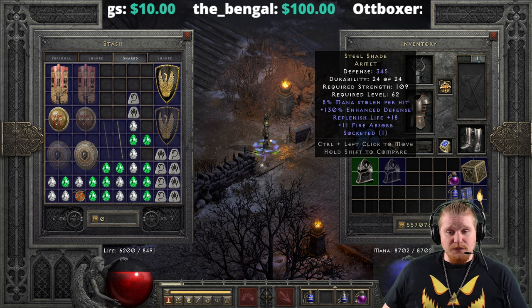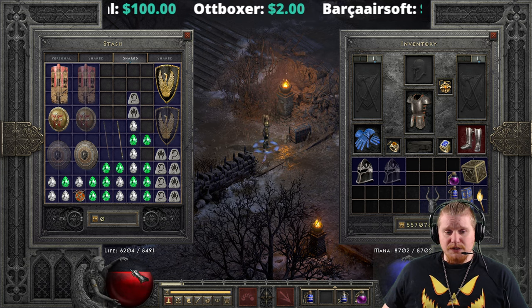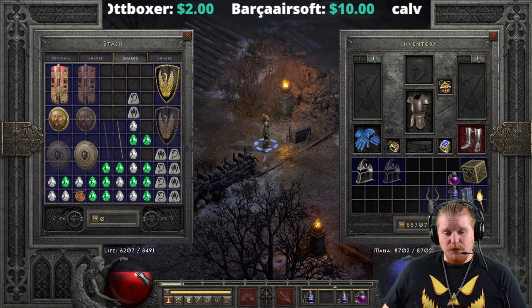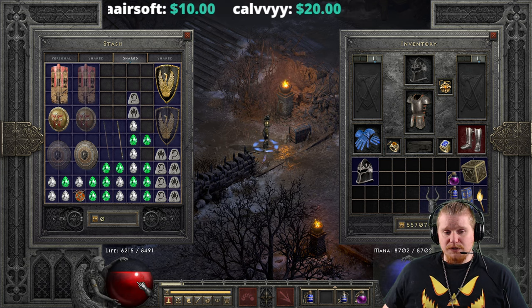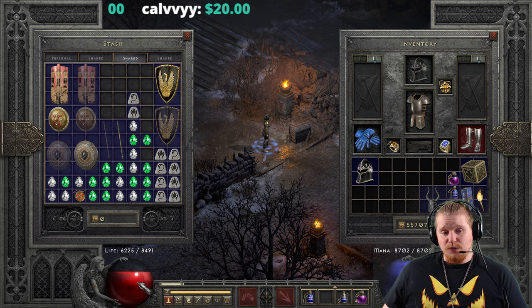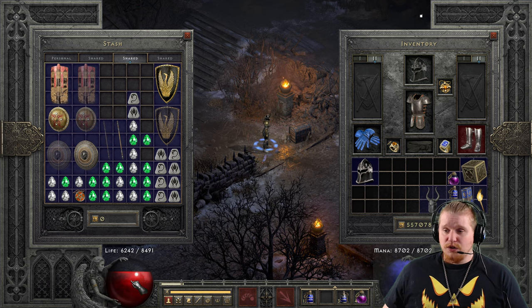We also have another very nice effect of Replenish Life. So you'll notice I have 6,204 HP and I'm replenishing about 1 per second. And if I throw this Steelshade on, you will notice that I suddenly start regenerating about 2 or 3 — maybe like 2.5 per second. Definitely a hell of a lot better, and you can see my HP is just chunking up now, which is certainly very nice.